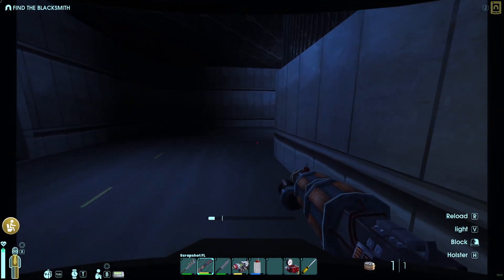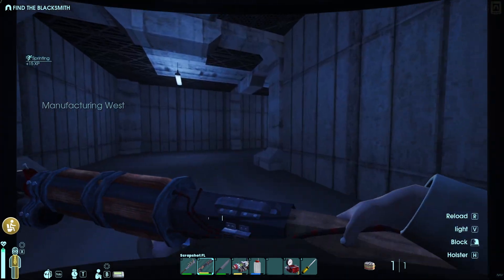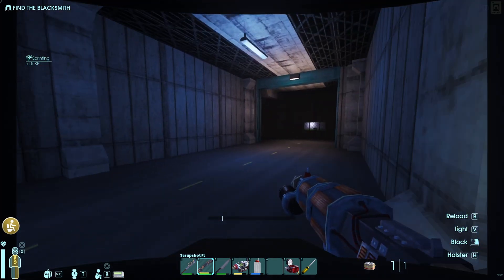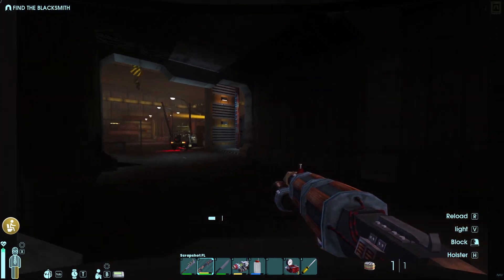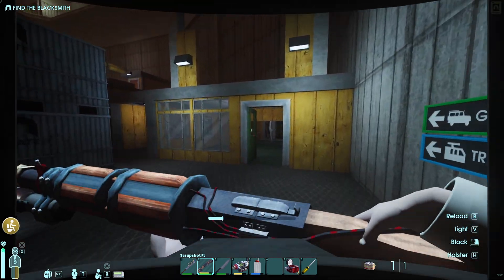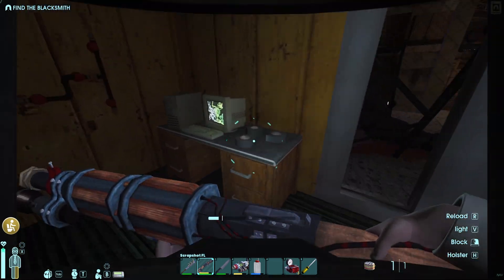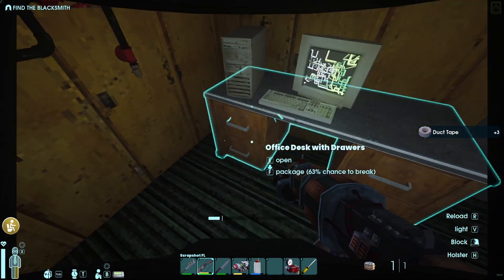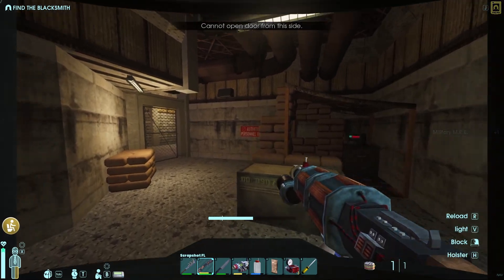It is super cool — really cool gear and really cool stuff. You should have the scrap shot and you should be coming back to this location so you can progress. Find the blacksmith — it's pretty simple. You just come through here where you broke the boxes. Make sure you pick up duct tape, you're gonna need it. Fight your way through this facility.